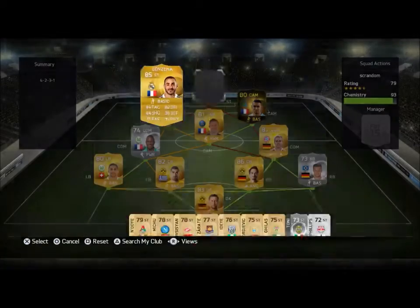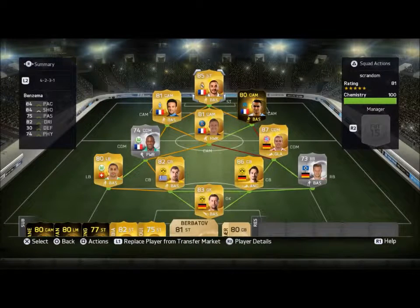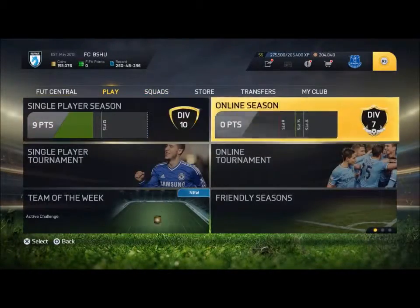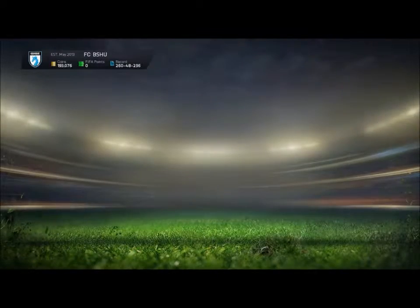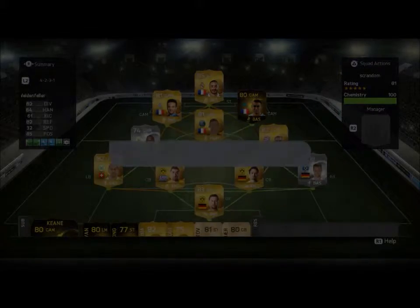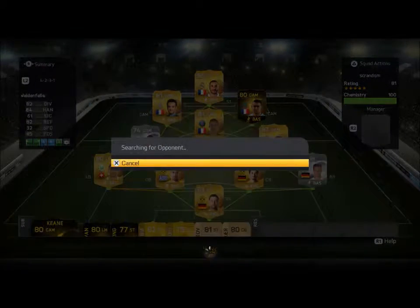At striker we have Benzema — yes, Benzema. I actually packed his inform a while back. It doesn't seem like he did too much with his inform, but when I look back on his stats I think he had about a goal a game, which was pretty good. Anyway, we're going to go ahead and jump into some gameplay now and hopefully get our first win of Division 7 and start off on the right foot. Let's go ahead and find a game.